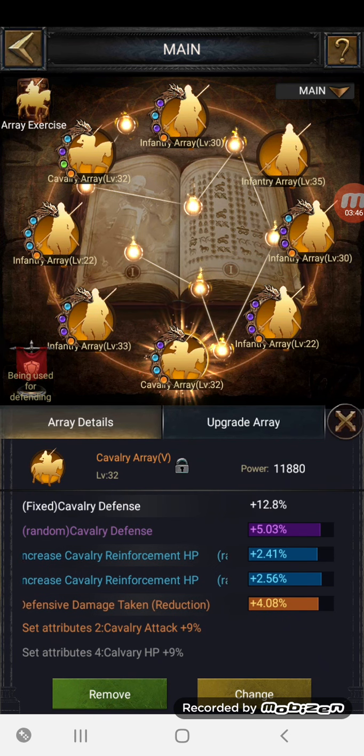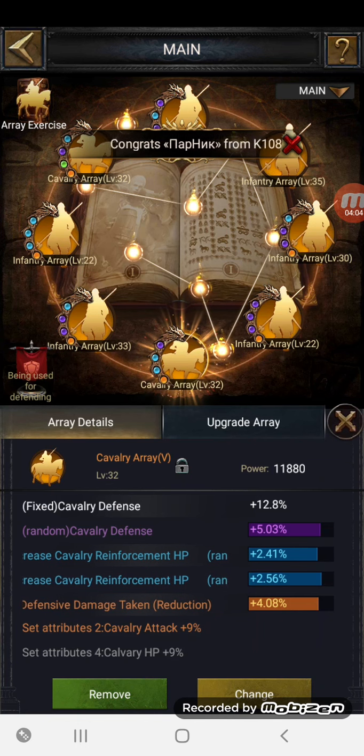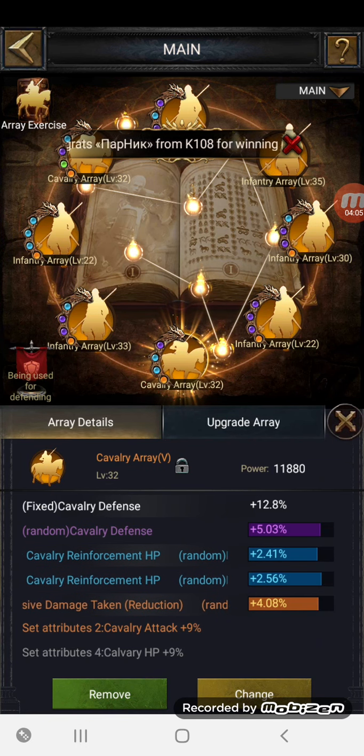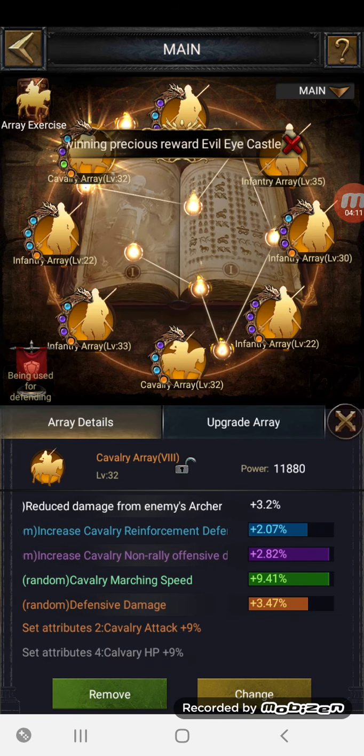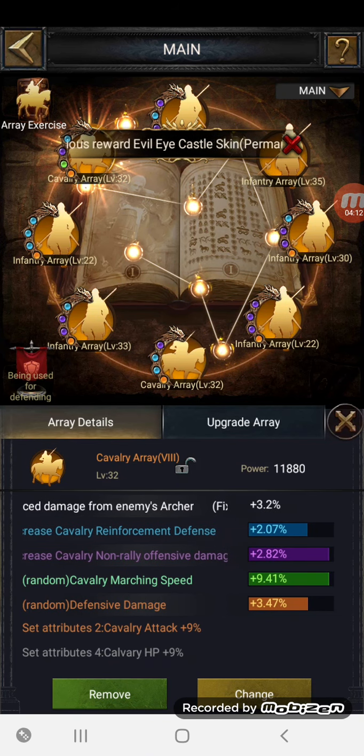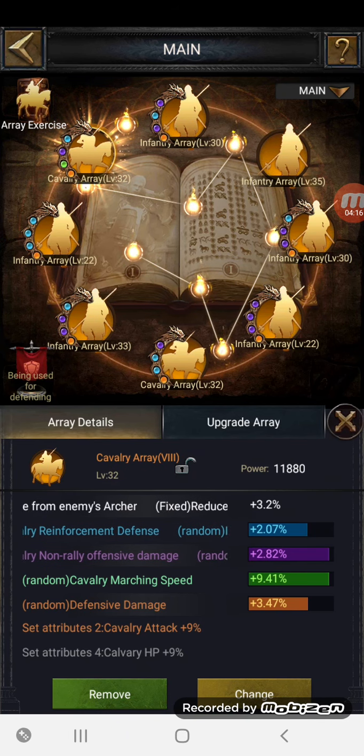Popping down to the first cavalry slot, we've got cavalry defense at 17% just from this one array, plus damage taken reduction and defensive damage reduction. The increased cavalry reinforce HP wasn't that important — I mainly liked the defensive damage reduction. It matched the cavalry array above it, which I didn't pay a penny for — I got it out of a box. That one also has defensive damage reduction, although the other stats aren't too great.